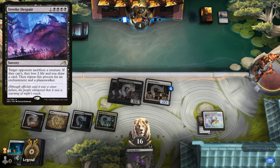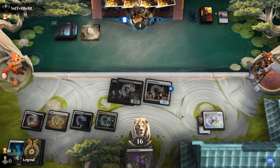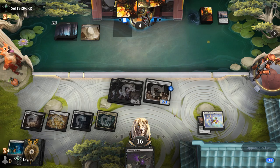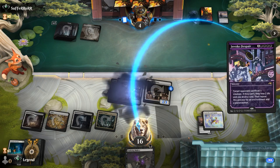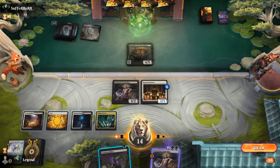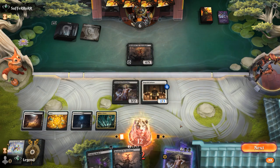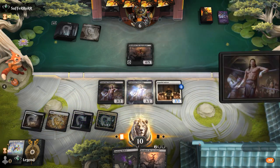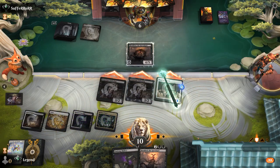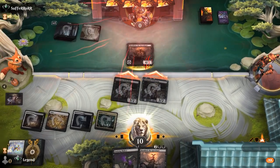Invoke Despair is actually interesting since it gets back Shieldred. But if we sacrifice Underdog and blitz it next turn, we still have lethal. The opponent needs a bunch of cheaper removal spells, which they didn't seem to have earlier. Invoke Despair resolves — the opponent does get back Shieldred. So we lose to another draw step, but that's fine. We just blitz Underdog and smash, train Initiate, and 6 damage goes through. Awesome, on to the next one.